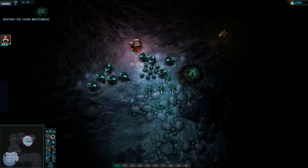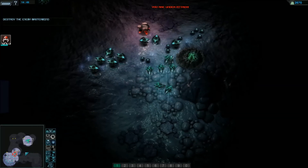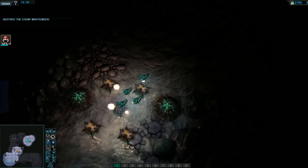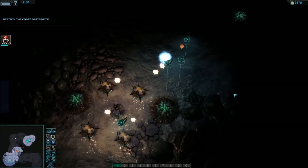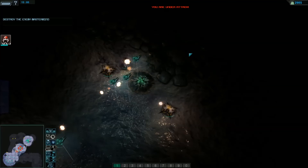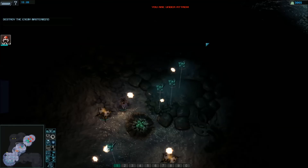The unit animations aren't too bad until they run into each other and they sort of slide around nonsensically. Those planes are incredibly slow. No real explosion sounds as yet - would be nice to see that as well. Obviously this is an early stage demo so there's a lot to be done I think.